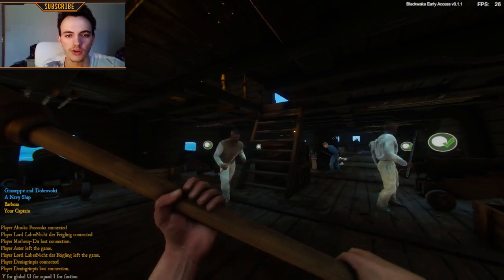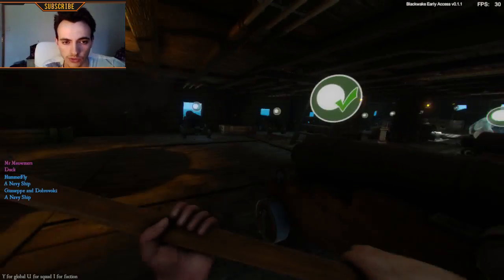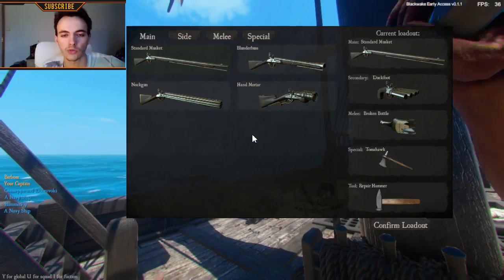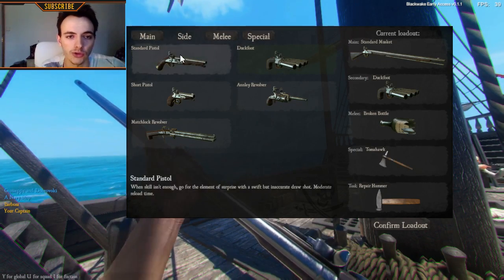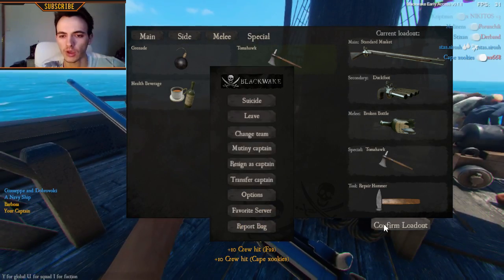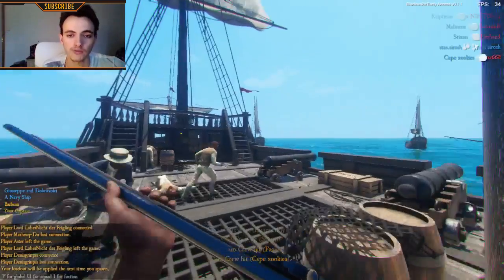You need to ram it in - push it - and then it will be ready to shoot in a second. You can be the manager of the cannons in the lower part of the boat, or be up top and be ready for the fight. You will have different weapons that you can see from your loadouts - cannons, pistols, melee, and some special things like the tongue hook. That's basically Blackwake in a nutshell.